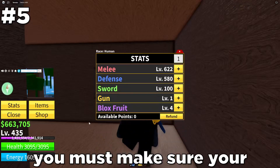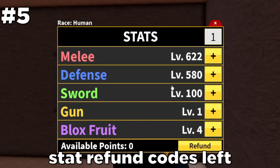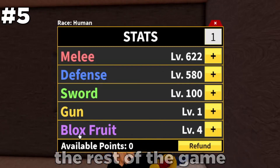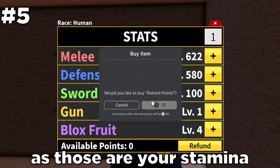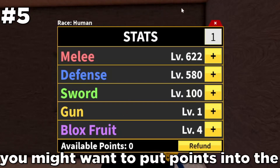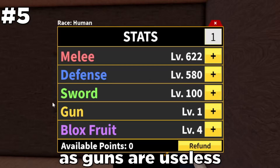For the last tip, you must make sure you're putting your skill points into the right skill, because if you don't and don't have any more stat refund codes left, then you either have to buy one with Robux or play with those stats for the rest of the game. Make sure you put a lot of points into melee and defense, as those are your stamina, fighting style, and health. Depending on your build, you might want to put points into the Blox Fruit skill or maybe even the Sword skill, but never use the Gun skill, as guns are useless.